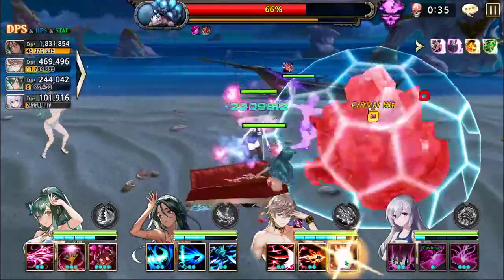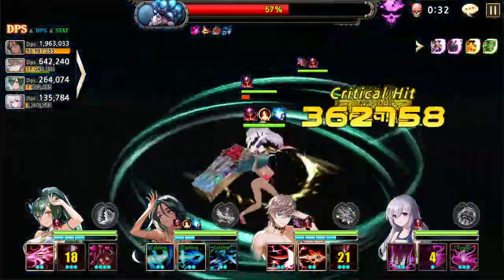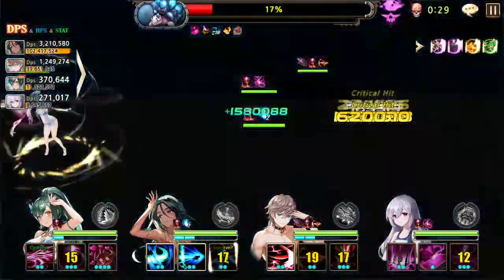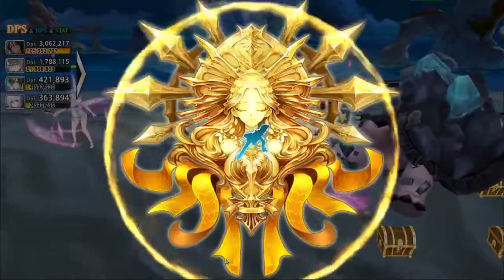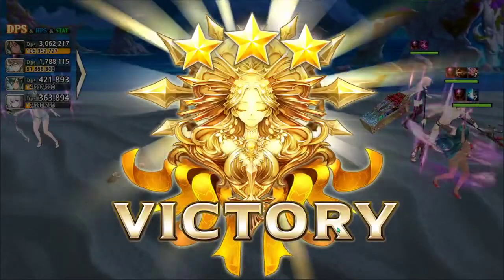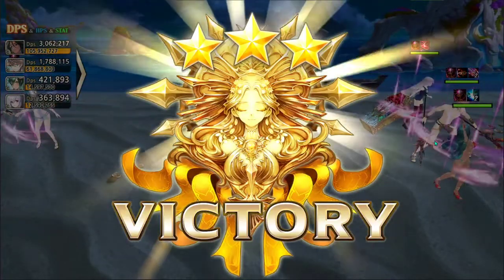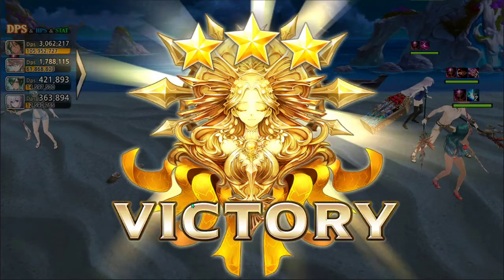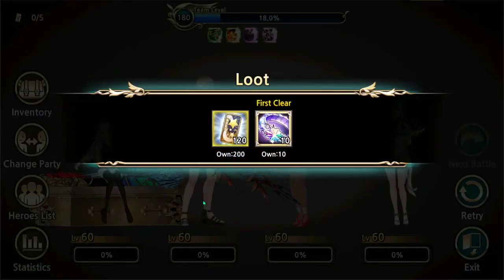Mostly just waiting for all the buffs to be up again. Theo does pretty good damage once you put on the S2. He doesn't recover mana with the S2 on though, so do be mindful of that. I usually only do that on the second knockdown, just to make sure I still have enough mana for S3 to get the next knockdown.